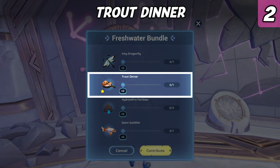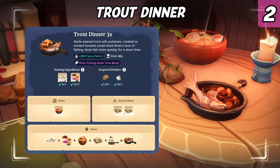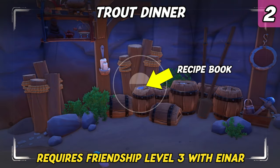The Trout Dinner is the second dish required for the bundle. Just keep in mind you need a starred version of the dish. If you have a friend who already owns the recipe, then that's an easy and fast option. In case not, the Trout Dinner recipe can be found in Einar's cave in Kiliman. The challenge is that you need to have first reached friendship level 3 with Einar to get his key and enter his home.